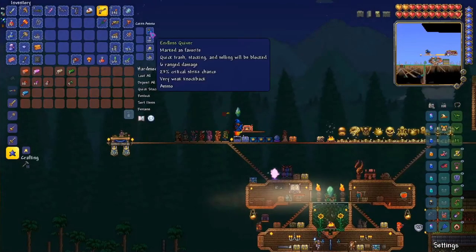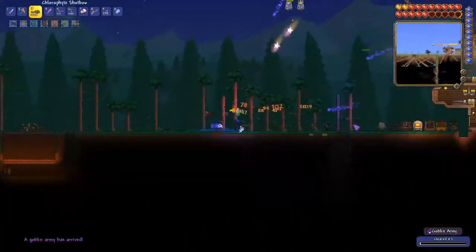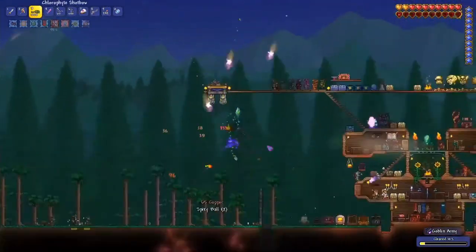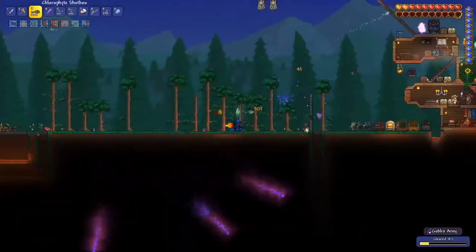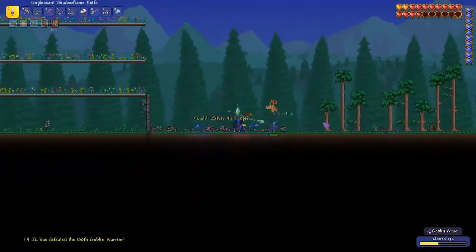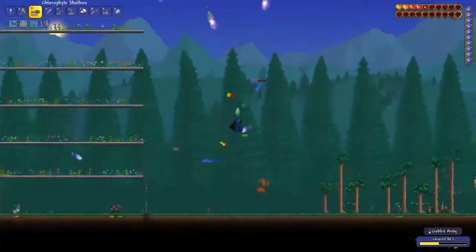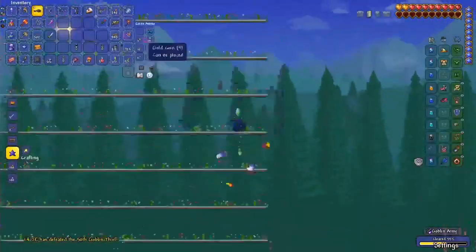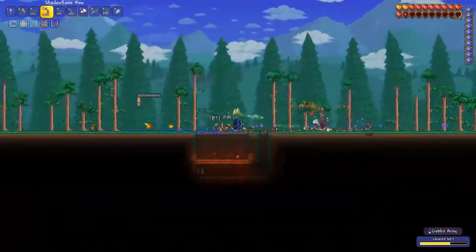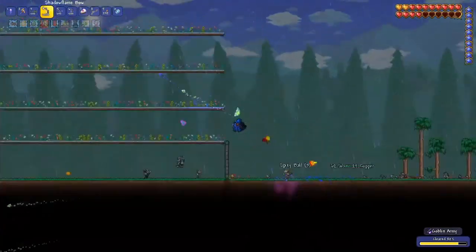The goblin army happens pretty much exactly how you'd expect, except in hard mode we have these new goblin summoners. I've got a ranger outfit on — I spent all the chlorophyte on the shot bow and on the armor. You can see the leaf crystal above is the set bonus, it's shooting at things. I've gone for ranger because I feel it's going to be easier for the next fight. I also got the dart rifle, which I got from a corruption mimic while farming there for souls at night.